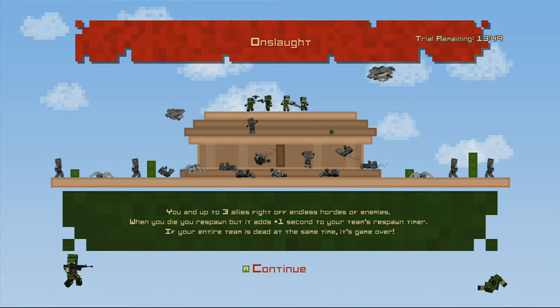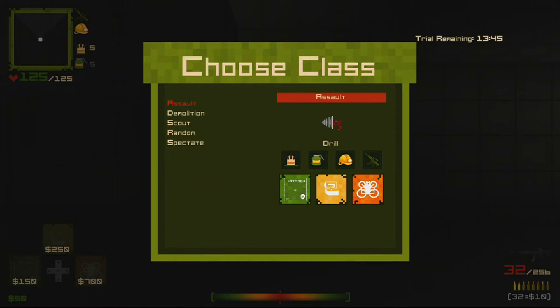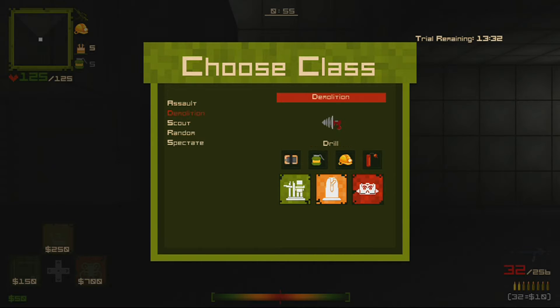So this one's like a horde mode — we've got to defend against lots of players and you have different classes as well. That's pretty cool. We're going to go for a scout one. I like the submachine gun idea.